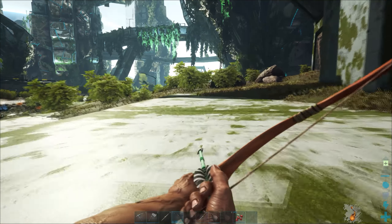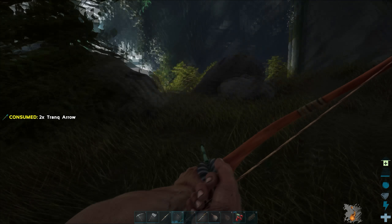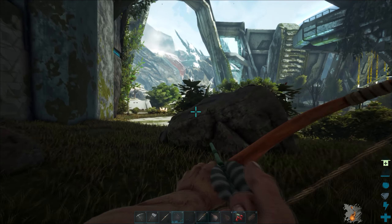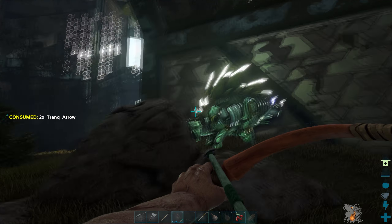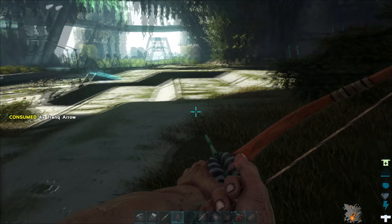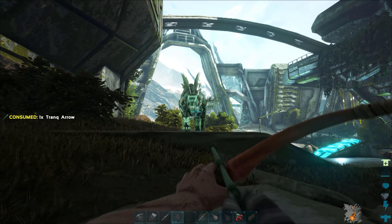To tame the tech dinos, it's the same as taming anything else. You just want to hit it with your trank arrows until it falls asleep, then feed it the correct food it likes. In this case it'll be mejoberries since I don't know what kibble it likes and I can't make kibble right now anyway. I hope I've got enough arrows.